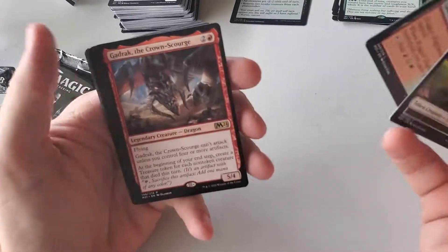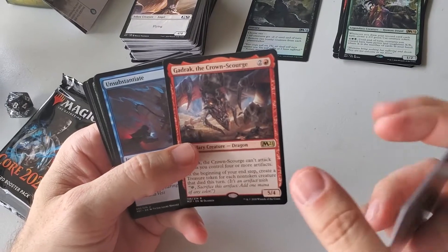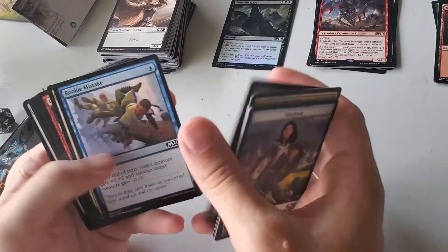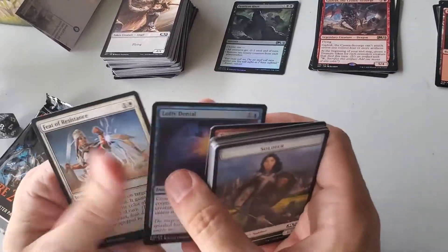I got a Cadric. So I guess I might be playing red — I might be playing red-black sacrifice.